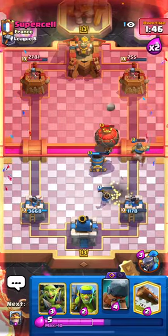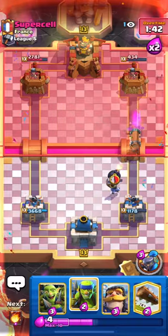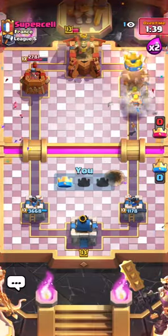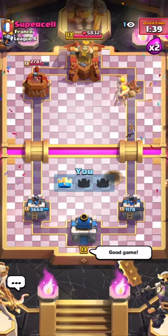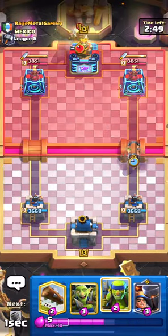We can pull that Balloon with the Mortar really easily, so that'll be okay. Let's go ahead and Battle Ram here - we won't log-predict this time, might as well not spend that Elixir. All right, that's a good game - let's go ahead into the next one.